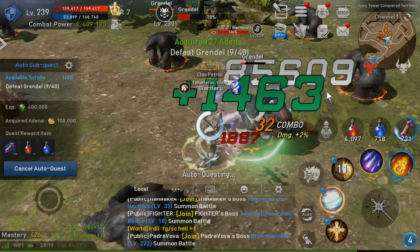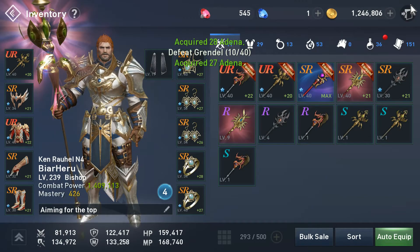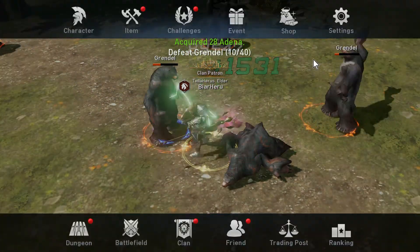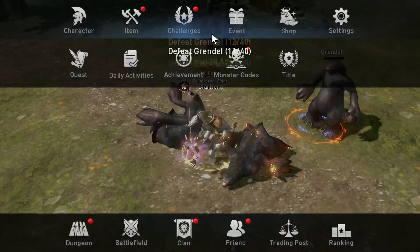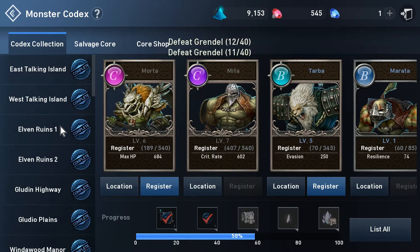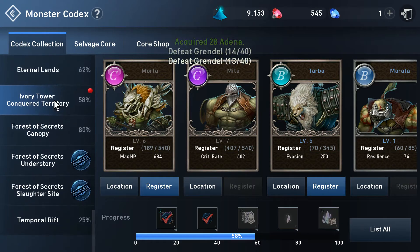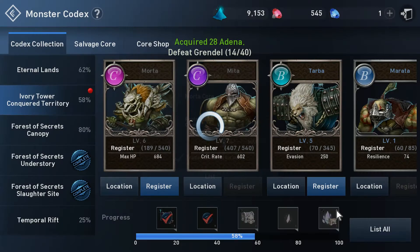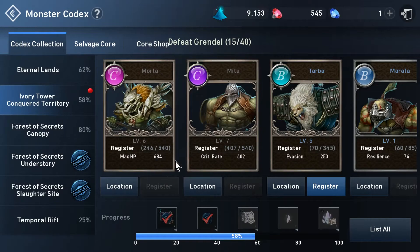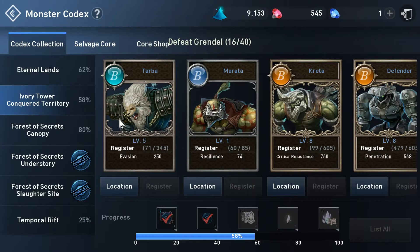So why do you use them? Well, first of all, it is for your monster codex. Here are all the monster codex entries that you want to fill up. For example, a red dot means I have something I can enter here — register 57 — and you can see I need 540 to reach the next level. So that is the basic reason why you use the stones: to get the drop.